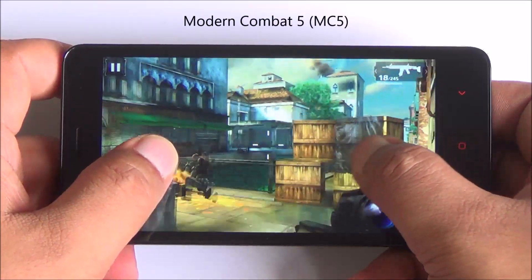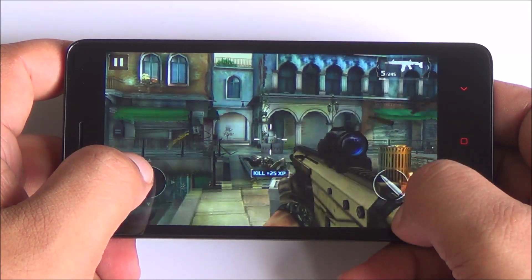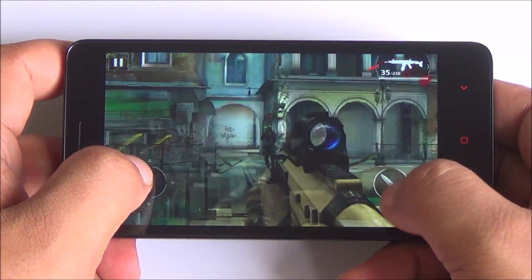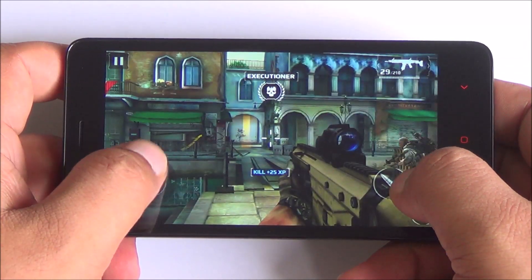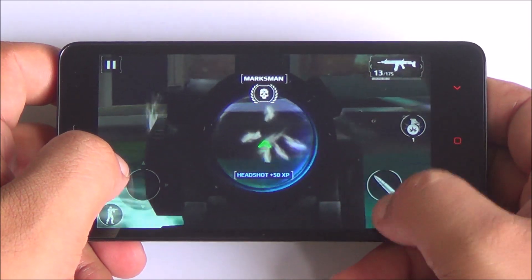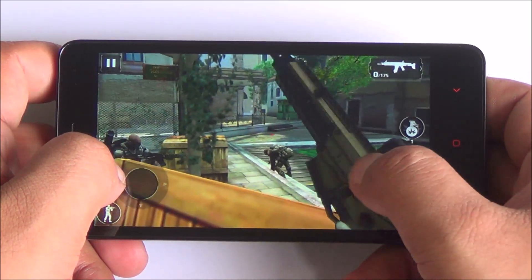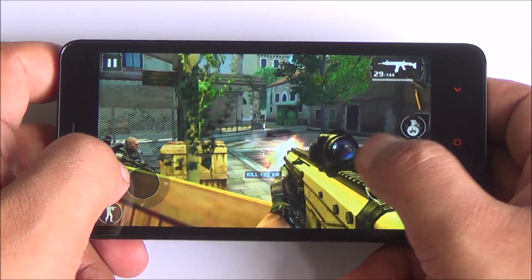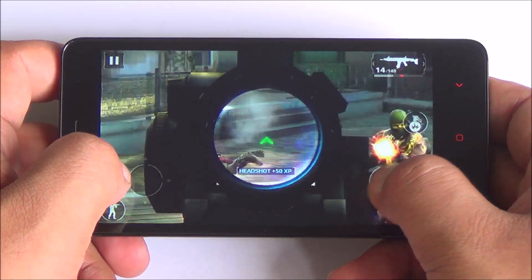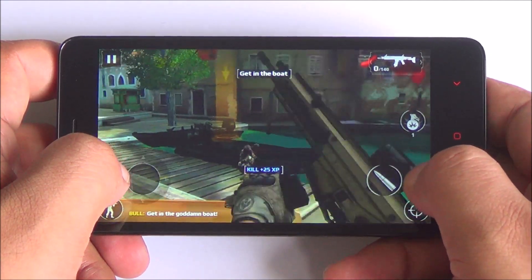Now we are moving on to the last game of our review — Modern Combat 5. To summarize: this phone doesn't heat up much, just gets a bit warm; the display is sharp; gameplay is smooth; apps are not movable to external SD card; and the speakerphone is very loud. Overall, this is one of the better gaming smartphones available for just 6,999 rupees, with 2 gigs of RAM and 16 gigs of storage — plenty for multitasking and installing multiple games.